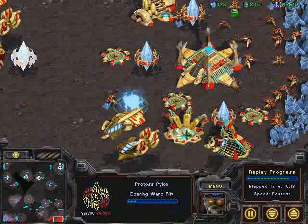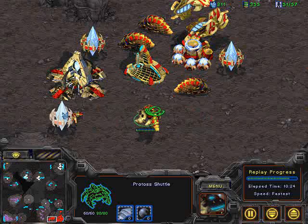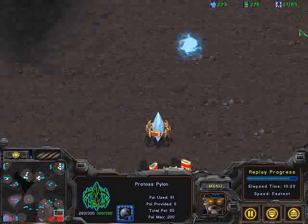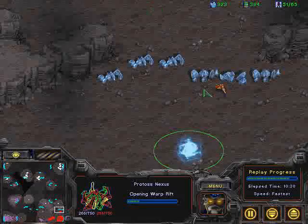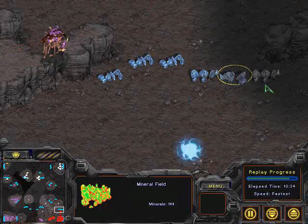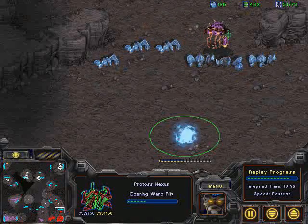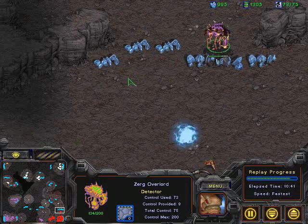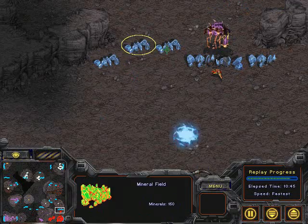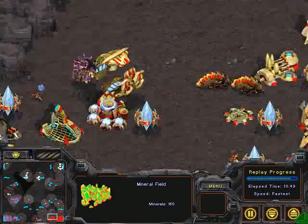Sik doesn't want to lose this. He knows it's coming down to this, upgrading that Reaver splash damage. It looks like he's going to set up for another attack, but no — just going to ferry his Reavers to the front door, lock himself in at this point. He's getting a Nexus to the north in desperation, going to try to mine these minerals to the north and use that Nexus to get some additional psi. Unfortunately, as you can see, an Overlord is already at that position spotting it out. I'm not sure if that's worth it, because there are barely 400 resources even in that mineral field.